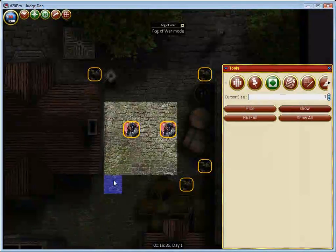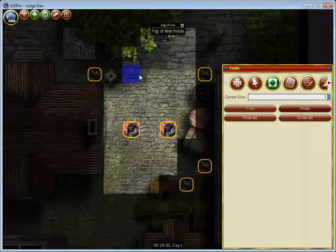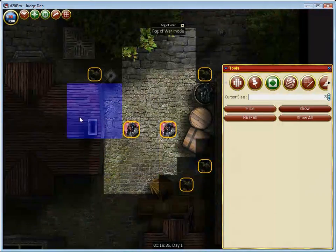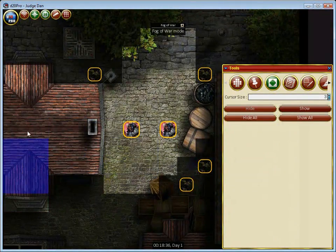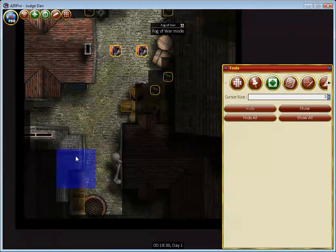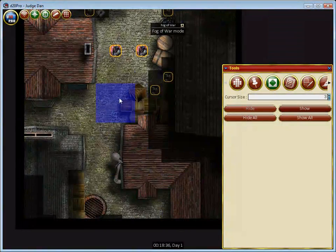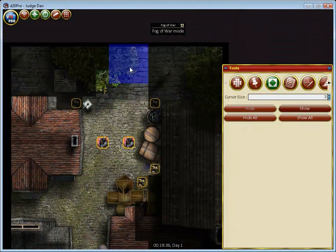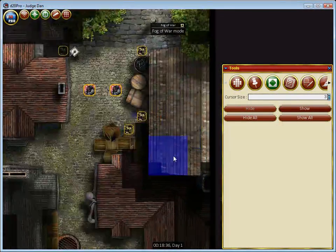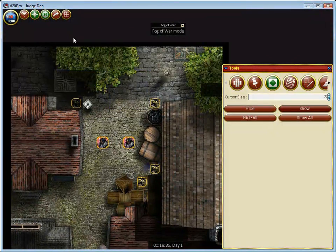I click on the Show button and start erasing. Notice that wherever the fog of war is revealed, the creatures are also revealed and become visible. I'm just going to erase a little bit here and make areas that my players can see — such as the rooftops, these boxes, and maybe the trees. You'll notice that the goblins become visible where the fog of war disappears, and that's actually becoming a problem because I don't want them to be seen.